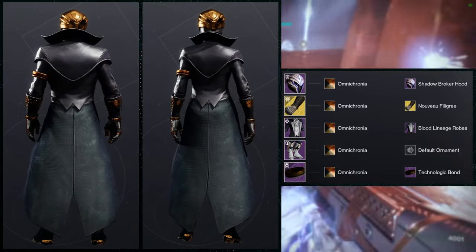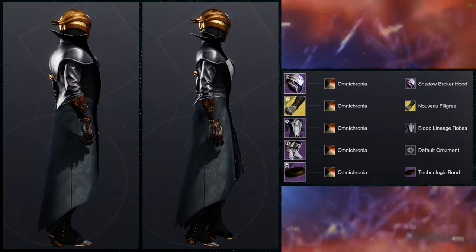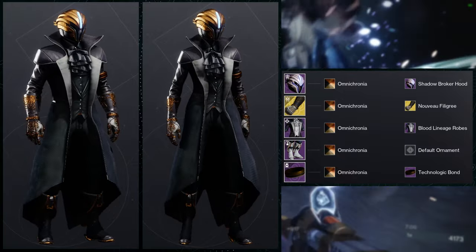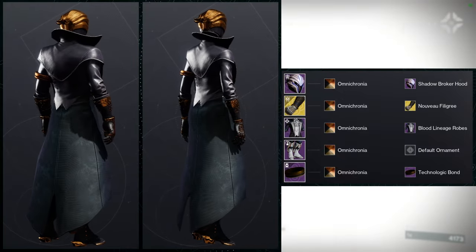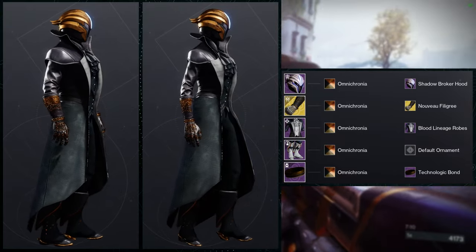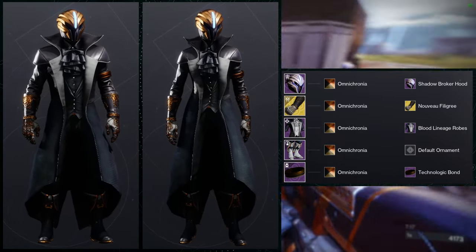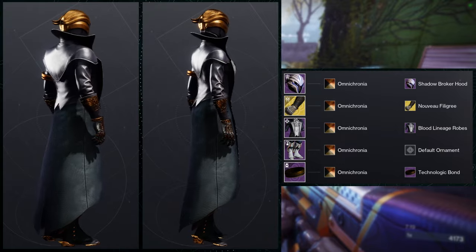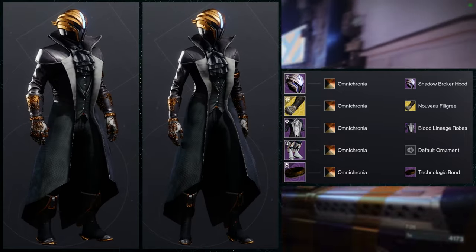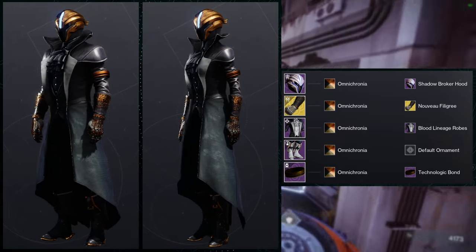I think the females look a little bit better here, specifically because the Shadow Broker Hood is from Mass Effect, and if you know Mass Effect, the Asari are female — so in my head it makes more sense for the female warlock to wear it. That said, I don't think it matters too much. For males, the shoulders are a little bigger and broader which makes them look a little better in their own way. I think both look really, really good.